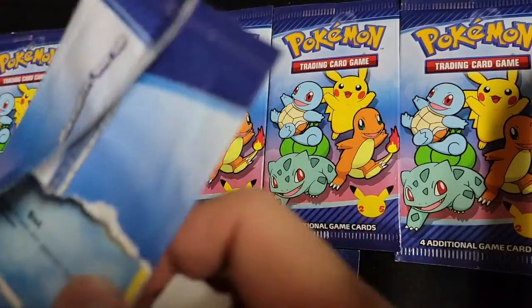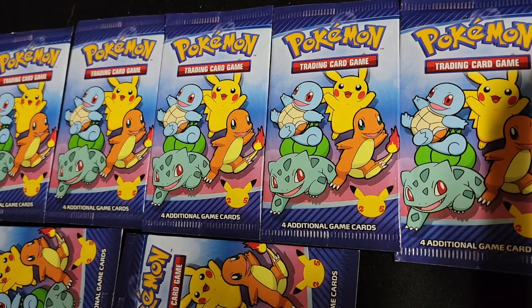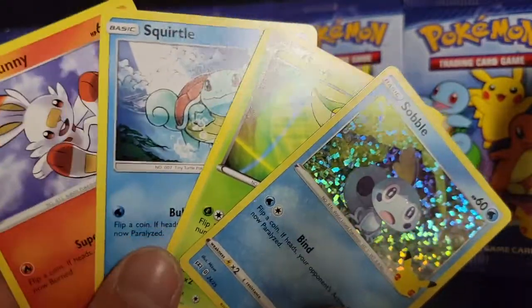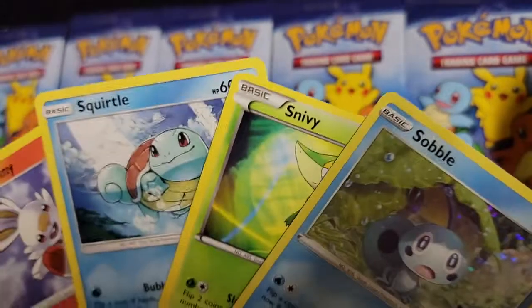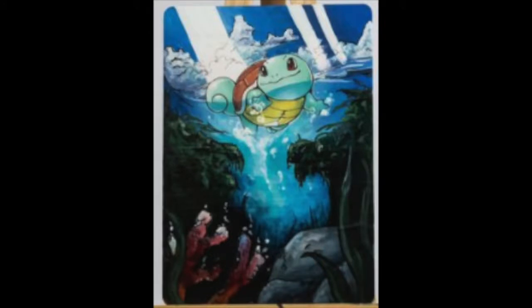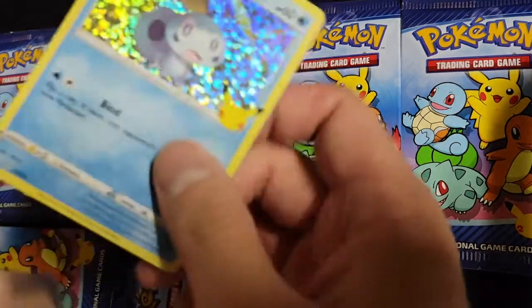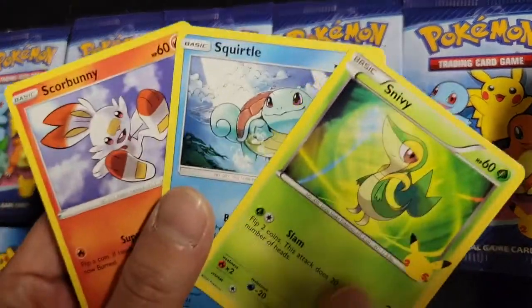So I ripped through this pack — looks like we have a holographic Sobble on the front. We also got that Squirtle. I love the Squirtle art. On Reddit, I saw someone doing an extended art version — they extended this art to be like a full art card and it looks super awesome. So whenever I see that Squirtle, I think about that art piece.